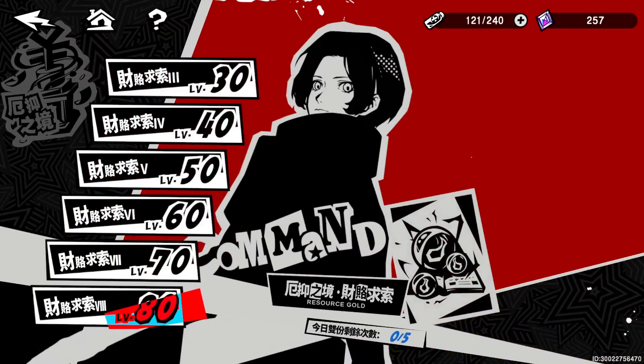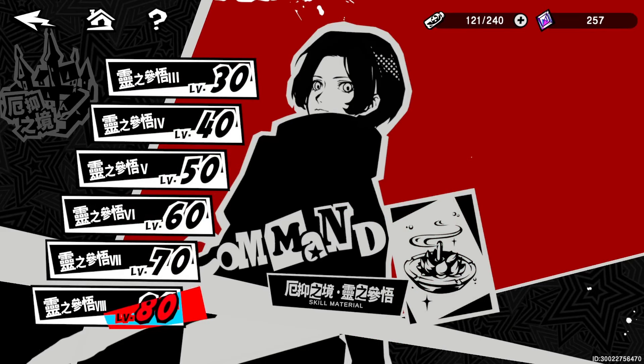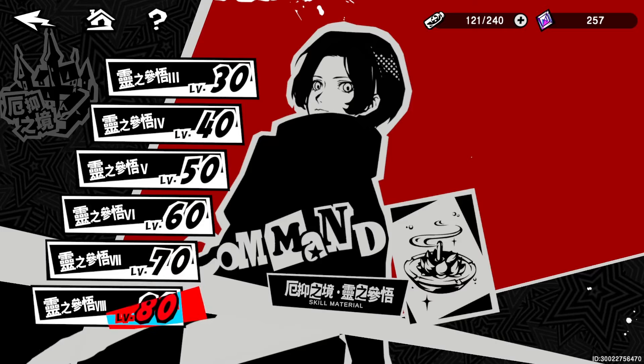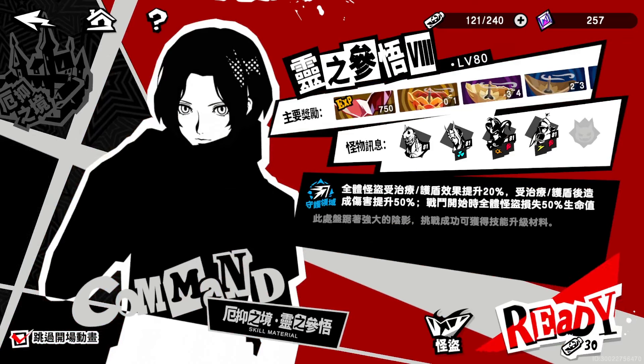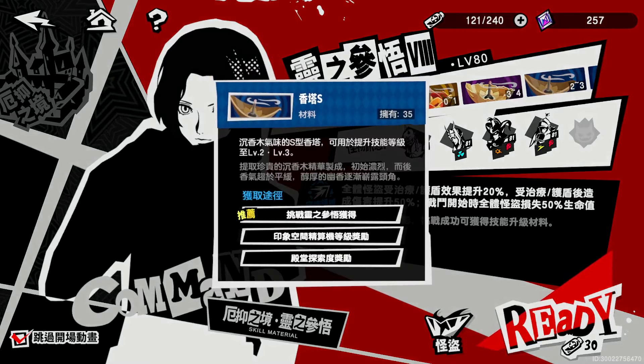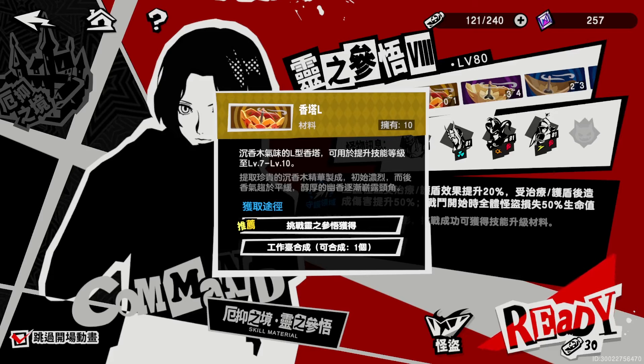Now for Moko, when it comes down to the traits, she needs the normal trait materials. To get everything up to level 10, it's going to take you around 36 of the small guys, 52 of the purples, and then 100 of the larger ones. That is just to get the character's traits from level one all the way up to level 10, so fully maxed out.